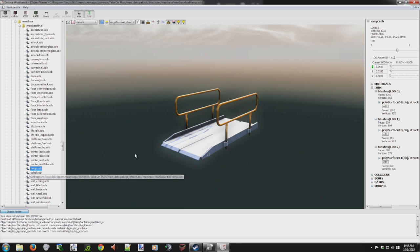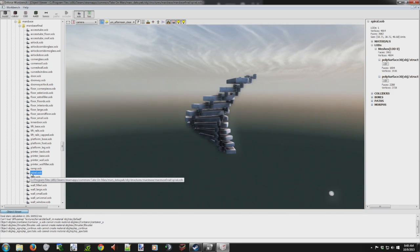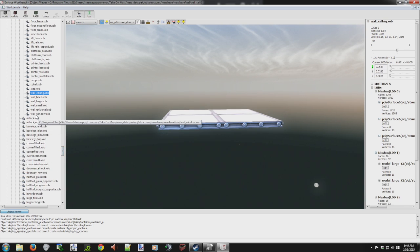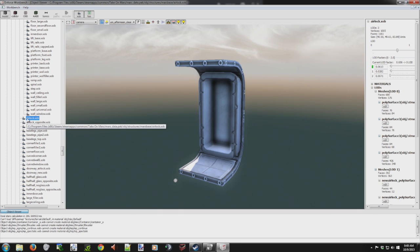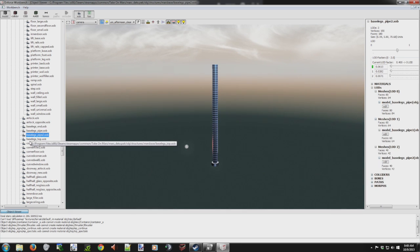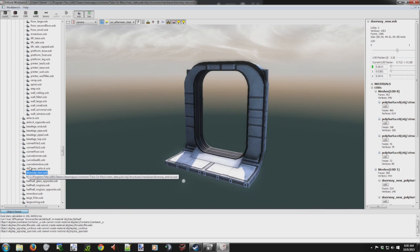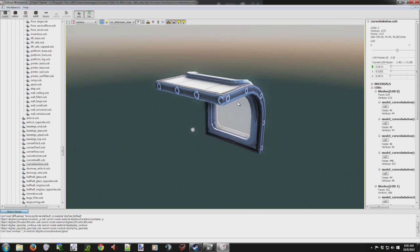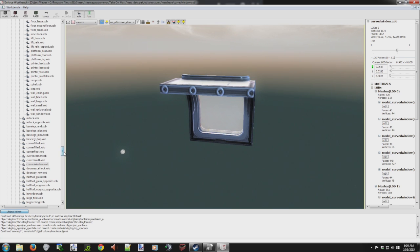Okay, ramp again — so it's in there a few times. We've got steps, wall, ceiling. It's like they're repeating here — wall, window. So now we're back into the repeats again. These don't have the pins on them, so this must be what's used for the prefabs because they're just put together and you can't take them apart.